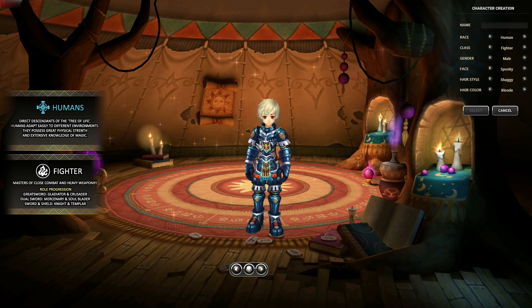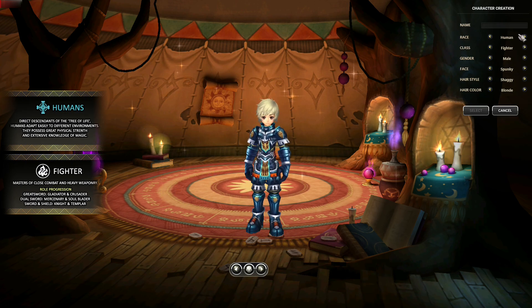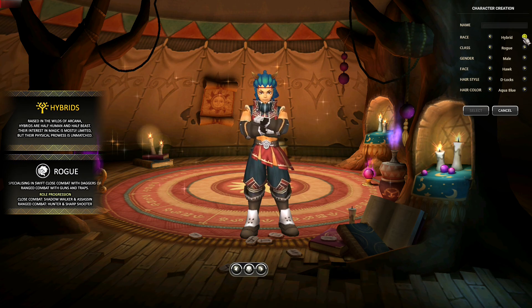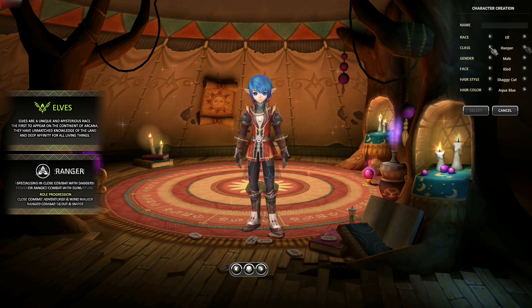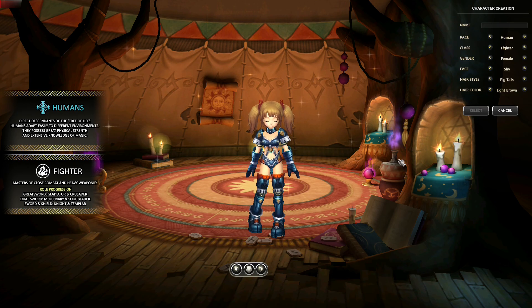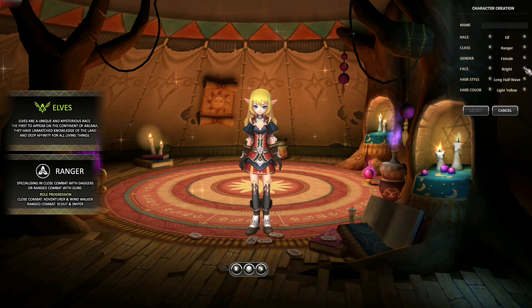Here are the different races. Here's the human fighter. Here's the hybrids. Here's the elf. So just human, hybrid, and elves. For the human, we have fighter and mage. For the hybrid, we have warrior and rogue — two classes for each race. For the elves, we got ranger and shaman. We're going to play as an elf ranger. You can play as female or male — it's not gender locked. You can also change the faces, hairstyle, and hair color. The character customization is a bit limited, but it's okay, I guess.